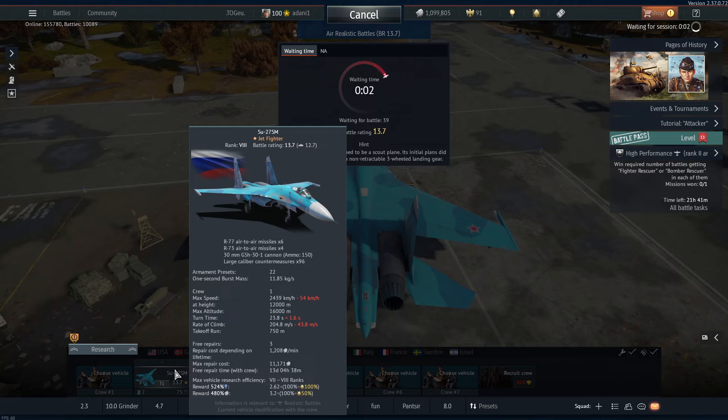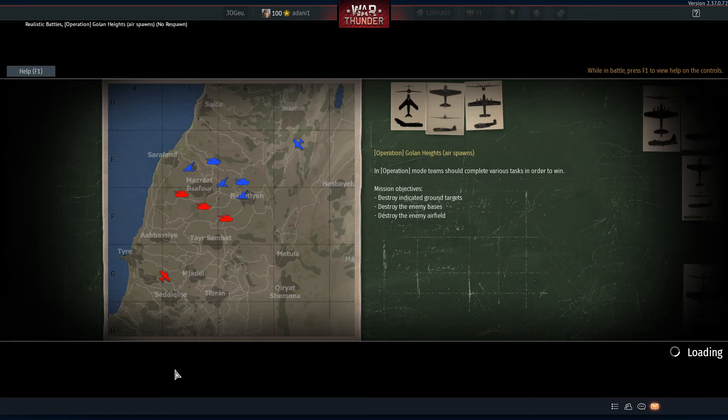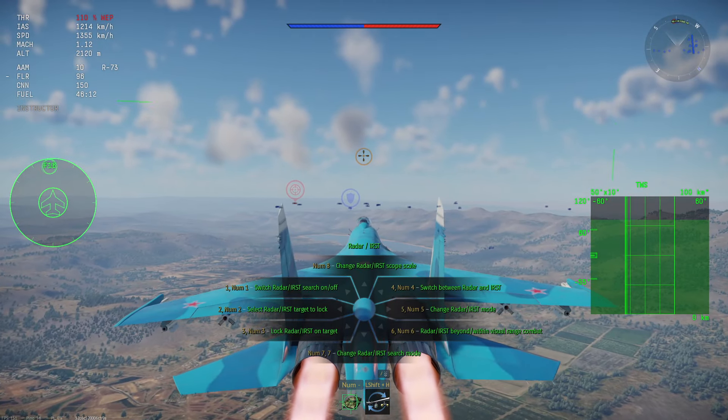I want to say the R-77s are actually worse than the MICAs — that's just my honest opinion. The flight model is not that great. If I'm going to launch an AIM-120 I typically want to be within 35 or 30 kilometers to make sure they're hitting. You need to be almost within 20 for the R-77s to hit because they have so much drag. I'm going to fly high and see if I can make it work. If people are down below you, that extra drag isn't terrible because the missiles are traveling down to gain speed. As far as the BR changes go, I think the 12.0 and up area needed it.